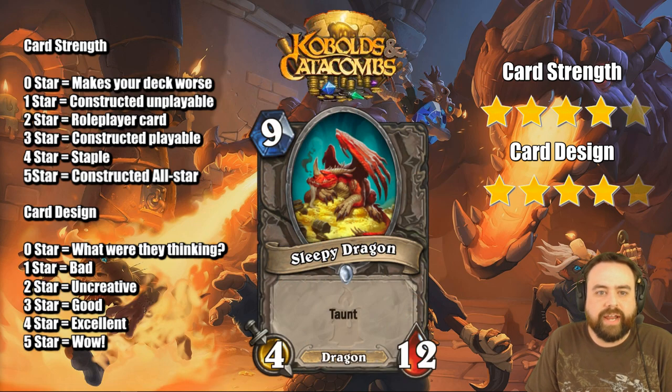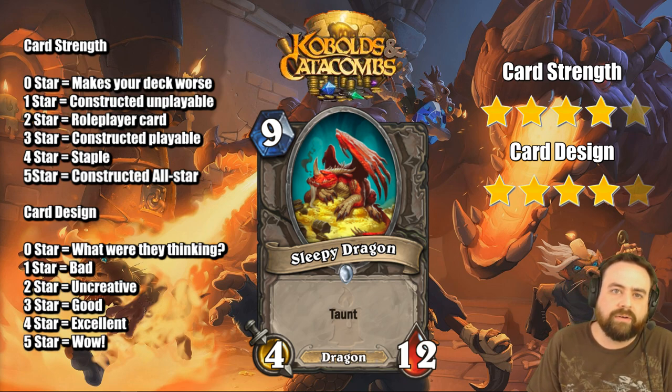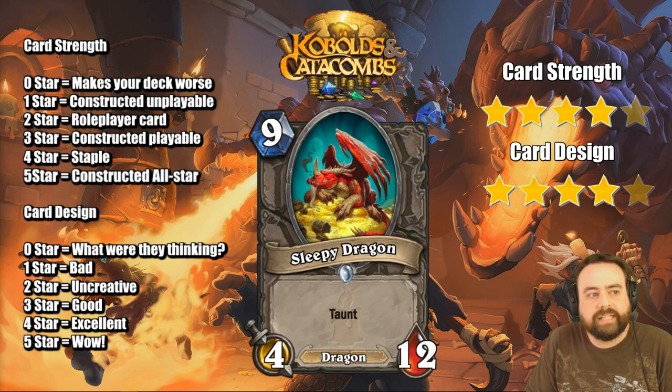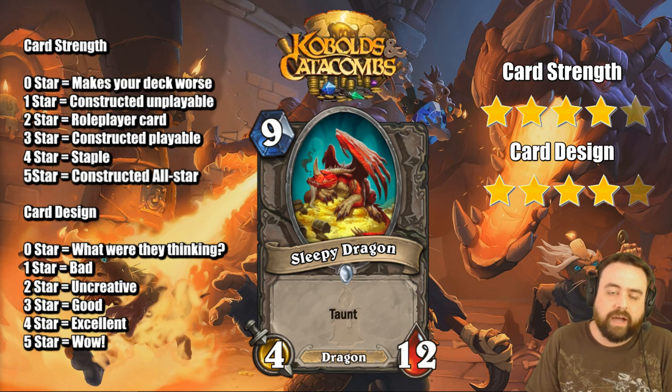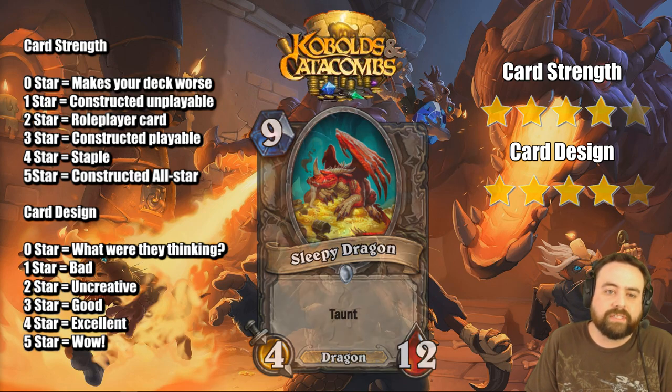Sleepy Dragon, 9-mana, another neutral dragon — a 4/12 taunt. I think this is a very strong card because of the dragon synergies throughout this set, stuff like Dragon Hatcher which I talked about in the last review, specifically mentioning Primordial Drake. Now here we have an even better target for the Dragon Hatcher at 9 mana, a 4/12. It's kind of like Ysera without the spells, but you get Taunt, which is a very big deal. This card's very good.